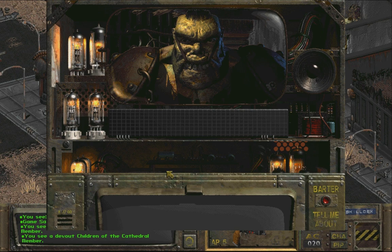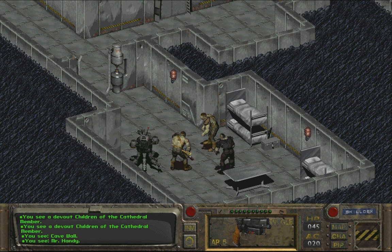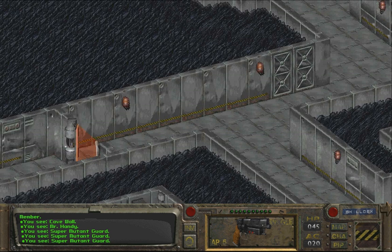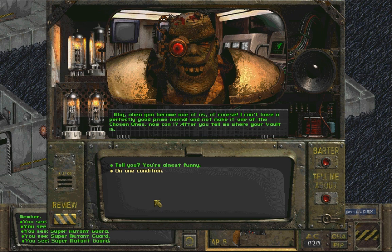Where the hell are we? Mr. Handy - Super Mutant Guard. Where the hell are we? Bloody hell. Oh, this is excellent. I actually doubted my officers when they said they'd captured a prime normal - it is so nice to see you. Look at his skull - who the hell is this? Go to hell. What do you want with me? When you become one of us, of course.